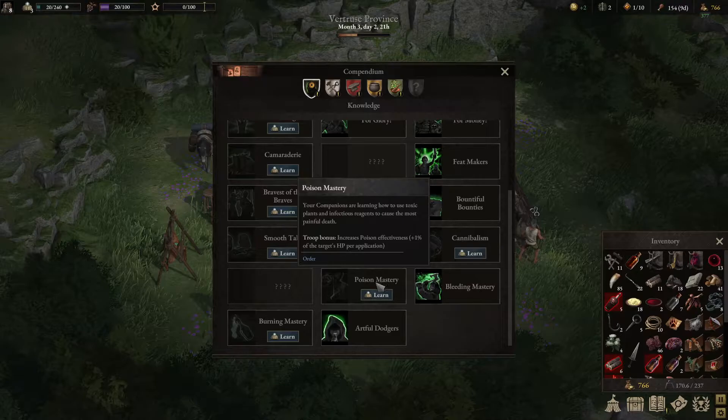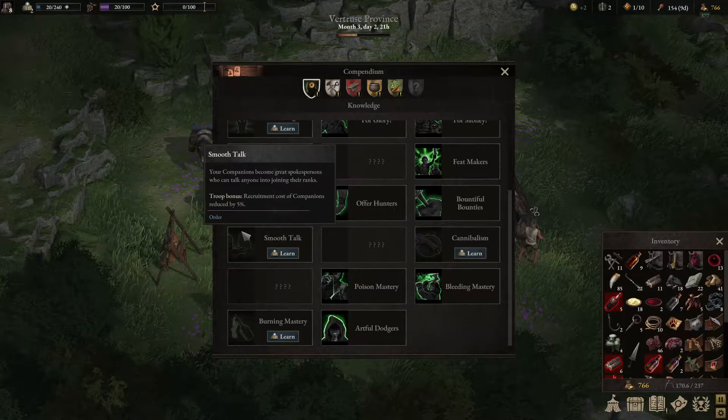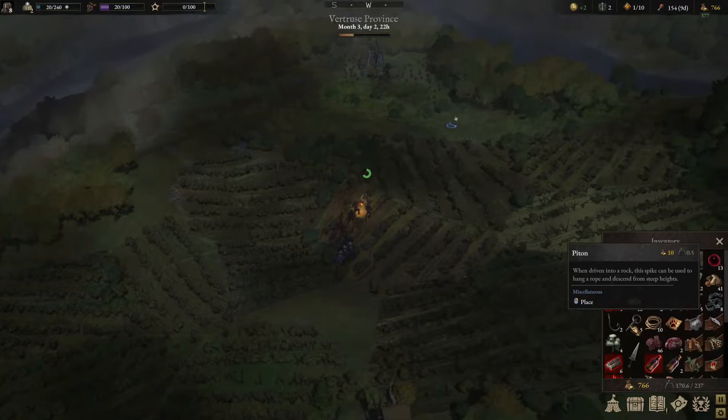Burning mastery — let's get the poison mastery as well since I've been putting this off for a long time. Now let's move on to the next one. That's how the quest is started: you need to go out of prison and go down the hill using a python. I'll show you how to use them — it's not so hard, it's just that it's lacking a proper tutorial.